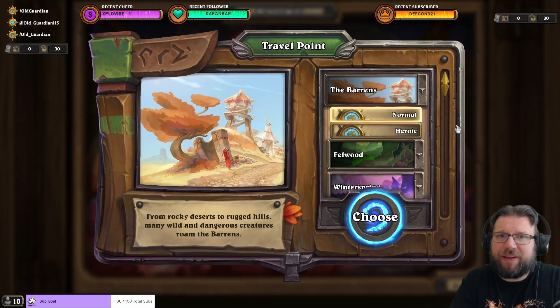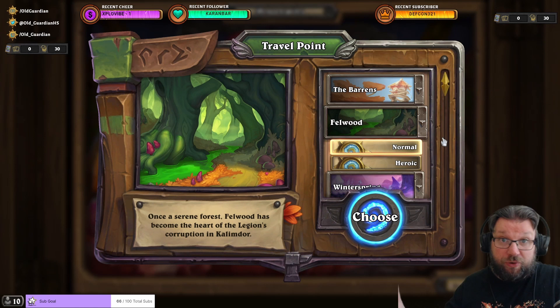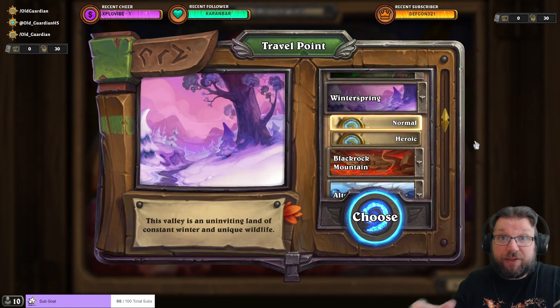Those are your starting 8 mercenaries. The combo isn't relevant really early since you don't even have Mr. Smite yet, but I wanted to showcase the use of those mercenaries. The 6-piece you start with can get you through all of normal Barrens, all of normal Felwood, and get you started in normal Winterspring. Once you hit Winterspring, that's when you'll actually need to upgrade your mercenaries to progress further.